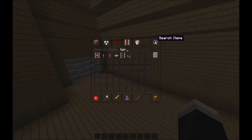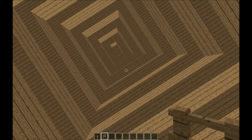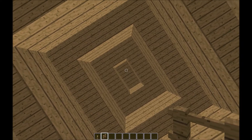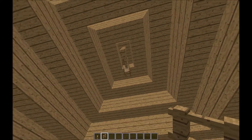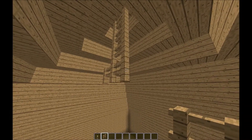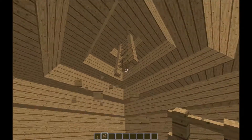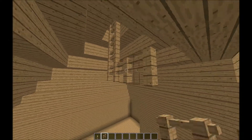We need some torches and some fences — these will look good. Then what we can do is go up here and create a chandelier.